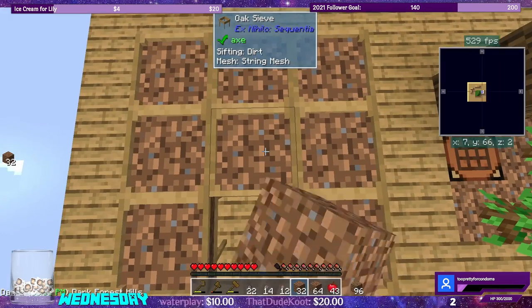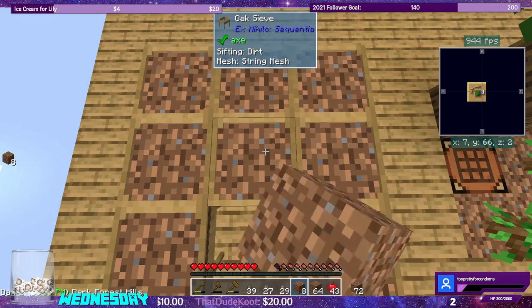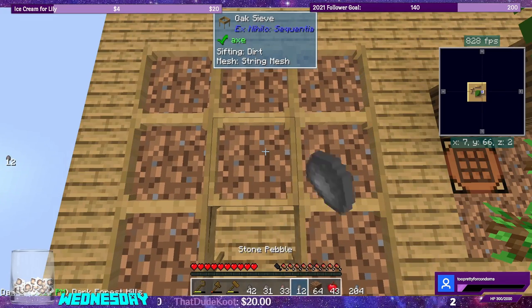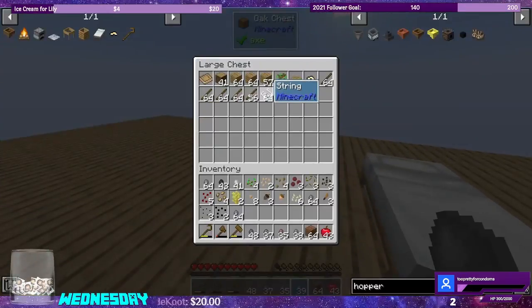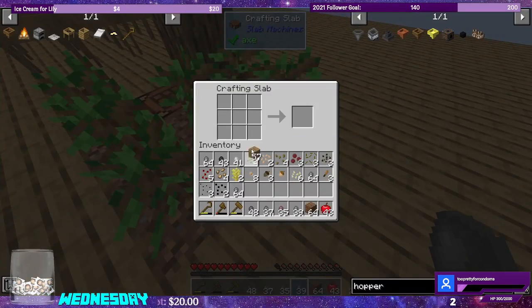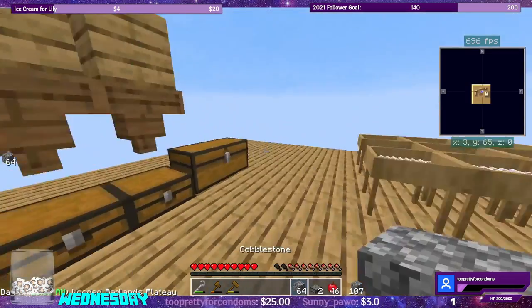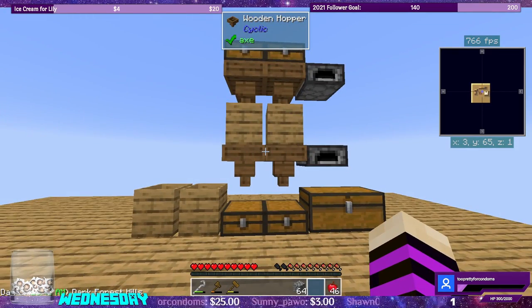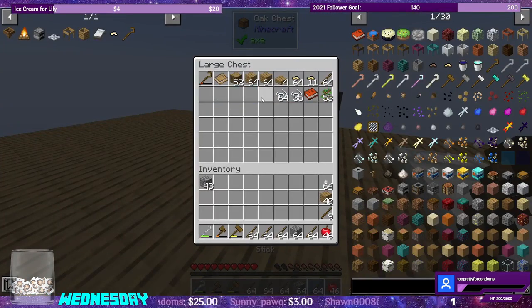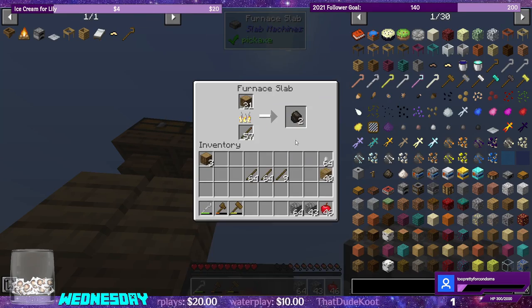One thing I need to worry about is making sure that my inventory doesn't fill up. Let's also make another chest for our sieve drops. Now that we have cobblestone going, let's go ahead and make one furnace. We can also split it in half into slabs. Let's grab all of our sticks. Some of our oak ones. Grab three of the logs. We got sticks and we have our first piece of charcoal, so let's go ahead and make it.